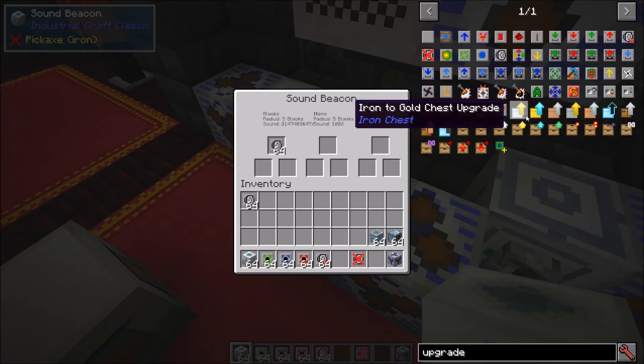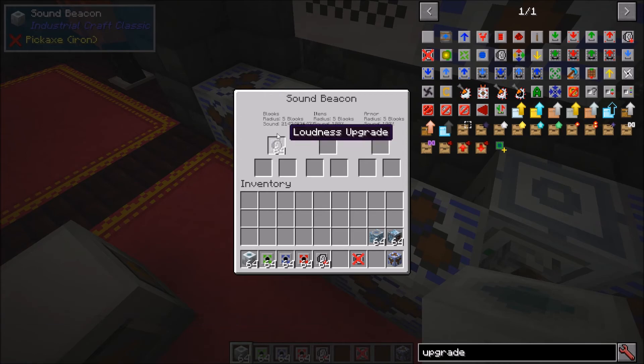I can adjust the sound, and one stack is the maximum — you can put more in but it won't do anything extra. We can also affect items and armor sounds within the game. If we put muffler upgrades in, 64 drops the sound to zero, but 21 is actually the point where sound becomes nothing. For example, two muffler upgrades drops the sound from 100 to 64, so you can kind of muffle it to your liking.